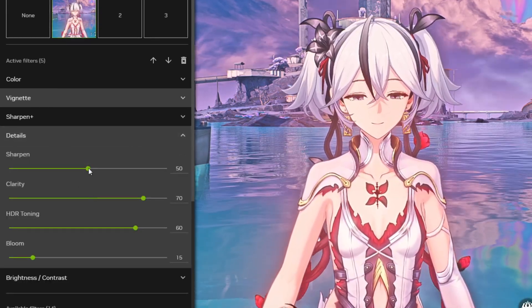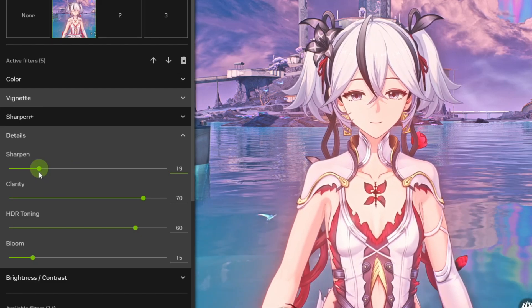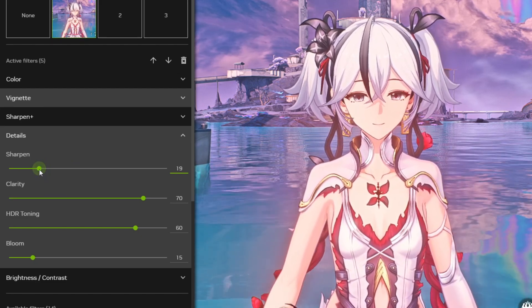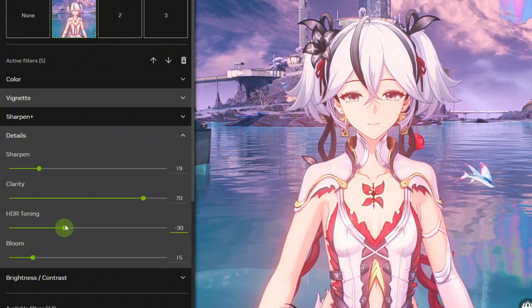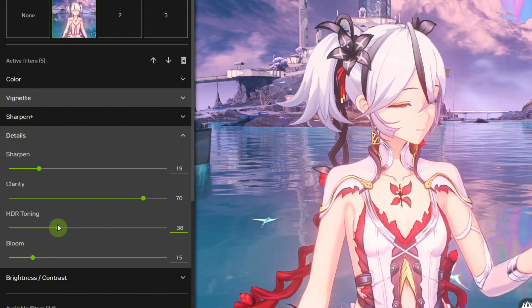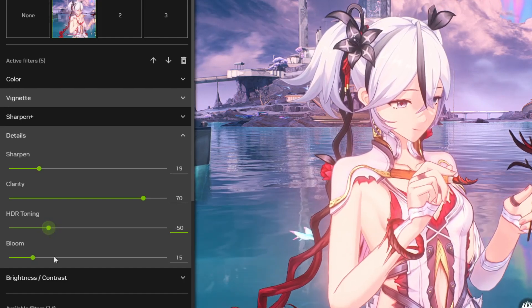The Details Filter is very important in this preset, as it controls Sharpness, Clarity, HDR — which greatly affects the colors of the image — and Bloom, which gives a blur effect to the image. Personally, I'm not a big fan of that blur, so I keep it low.